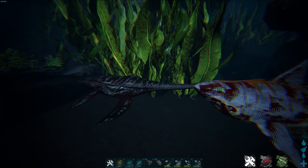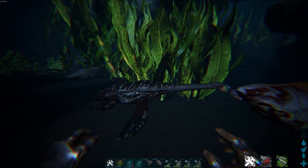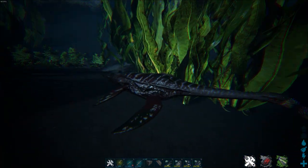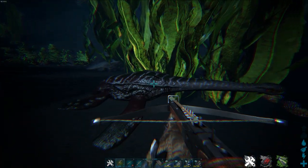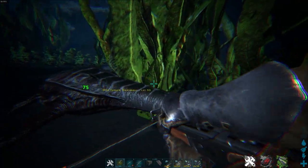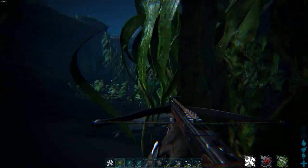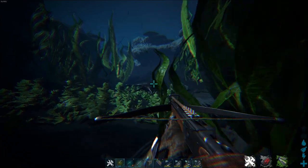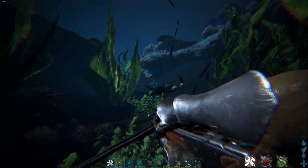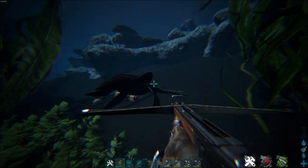One small tip before we start: there's a bug on Fjordur where deep sea water creatures can spawn on the map, like on the bottom. The Plesiosaur can spawn stuck on the ground, not hostile — and it's normally hostile. It will just flee, so you can take some flippers with you, or for example an Ichthyosaurus, and just chase it and knock it out that way. With an Ichthy you should be good to go to catch up since it won't attack you at all.